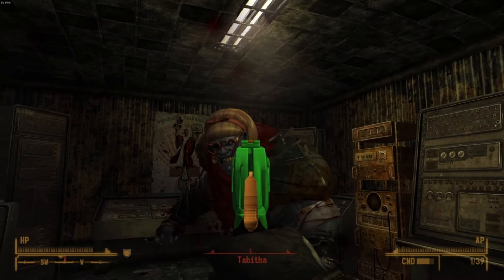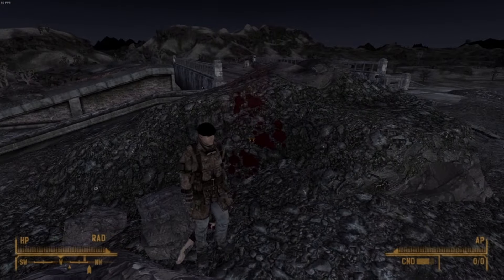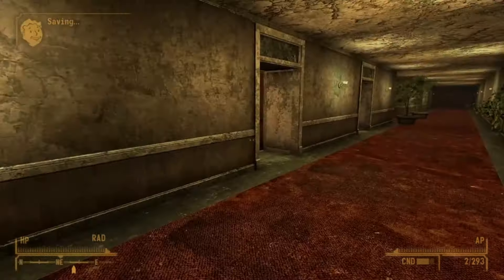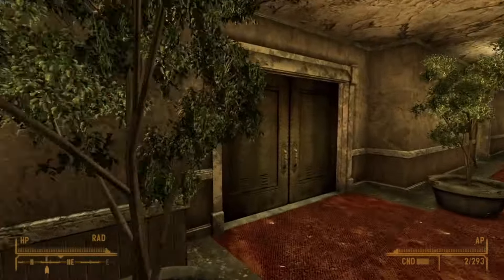I kill Tabitha to get Crazy, Cube done, get some ammo from the Gunrunners and Mr. Holdout, head all the way to Novak to kill Genie Mae for a hat, and head to Boulder City to kill Jessup for a lighter. With a lighter and cigarette combined, not only do I get lung cancer, but also have permission from Swank to—